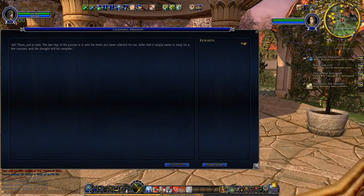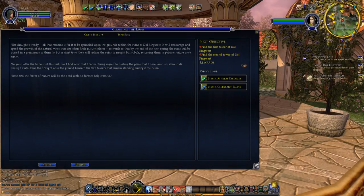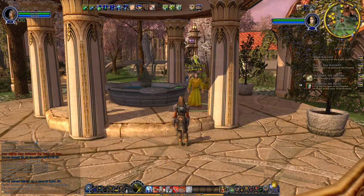They're just in time. The last step of the process is to add the herbs collected. After that it simply needs to seep for a few minutes and the draught will be complete. Mind my words, Traveler — the draught is ready. All that remains is for it to be sprinkled upon the grounds within the ruins of Dahl Ringwest. Well, how interesting — good thing we're going there already. It will encourage the growth of natural vines, so much so that by the end of next spring the ruins will be buried in a great mass of them, reducing the ruins to naught but rubble and returning them to pristine nature. So we just need to find the two towers and sprinkle the draught.